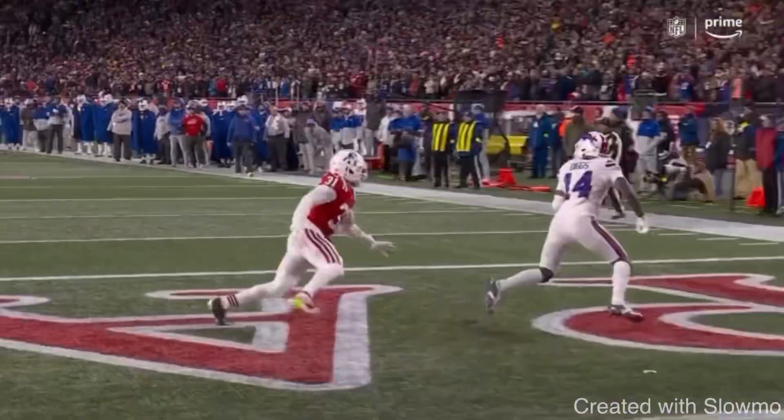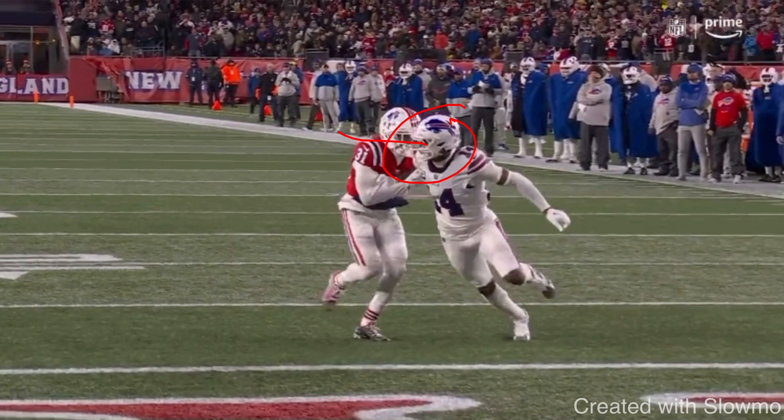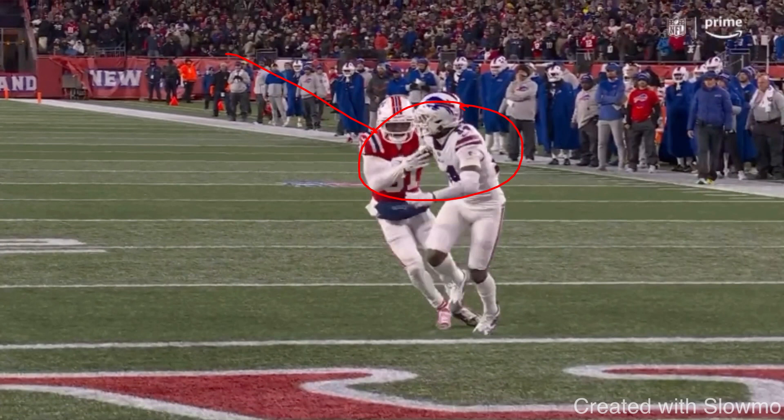The three keys to selling your routes are speed, body language, and eyes. If you're running a sluggo or out-and-up, on that first break — the slant, the out — you have to do those three things. Your eyes go to your QB, your body language follows with the eyes, and you maintain speed to the break. When Diggs runs this route, he takes an outside release and breaks to the post — the first thing that snaps are the eyes. When you snap the eyes, your hips and shoulders follow, and that's what the DB should be reading: your speed and body language.